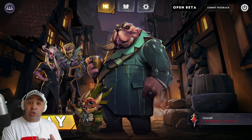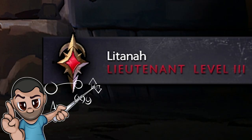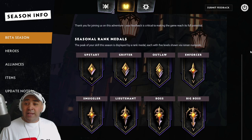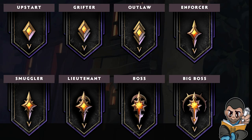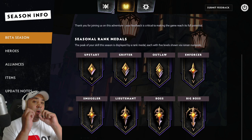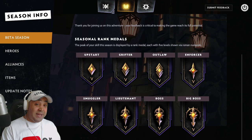You are ranked in this game. I'm currently Lieutenant Rank 3. I've been up to Lieutenant Rank 5 so far but haven't hit Boss level yet. If you look up here, these are the ranks: there are five levels in each. You've got Upstart, Grifter, Outlaw, Enforcer, Smuggler, Lieutenant, Boss, and then Big Boss is the one I'm working towards. This game is quite easy to play but quite difficult to master.